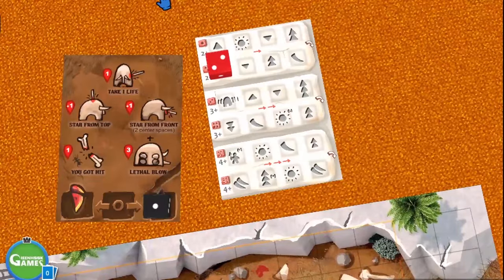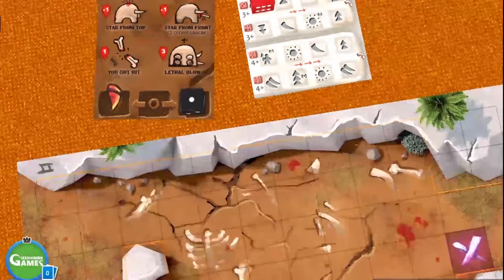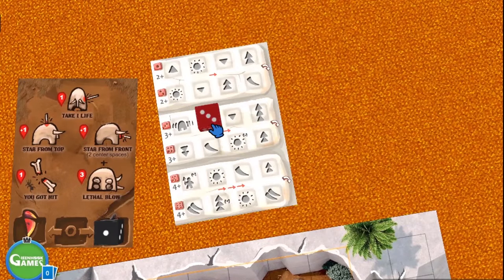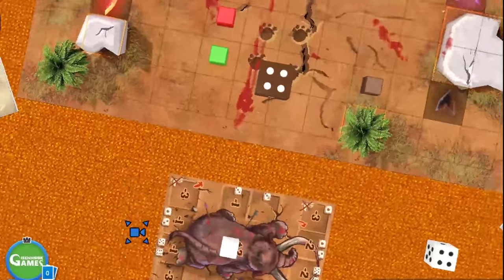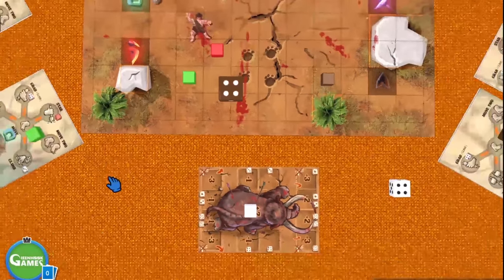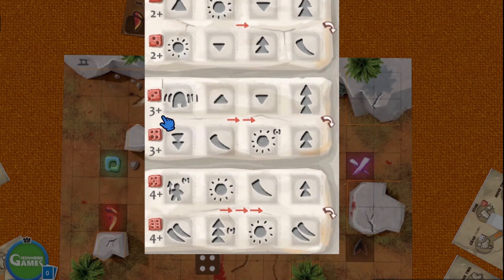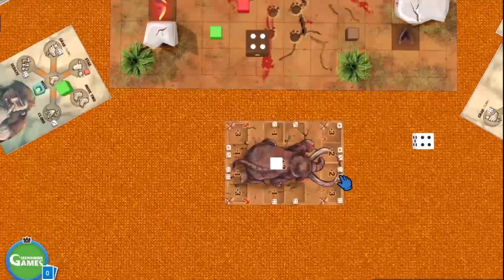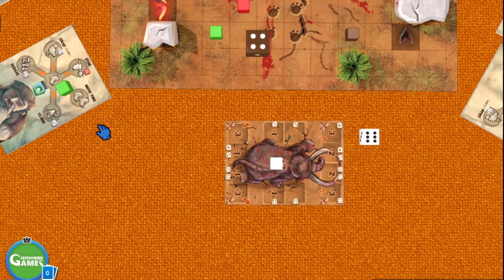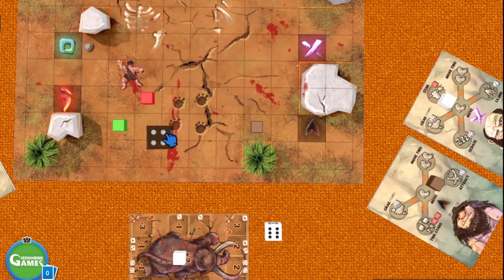Always remember: increase the rage die by one and move it directly down. Now the Moog has two actions. He starts by backing up one, and then moves forward one. Backing up — normally this guy would move to the side, but since there's a red player here, it just moves there. Whenever the Moog moves into you, it's a hit. Since the Moog is on rage three, the player needs to roll 3 or more — on a 1 or 2 they're injured. It was a success, so he's still alive. Then the Moog moves forward one.